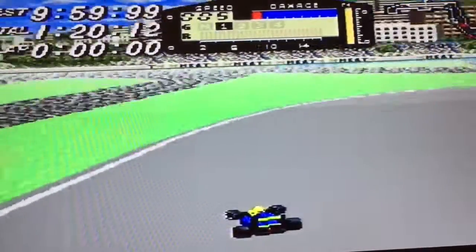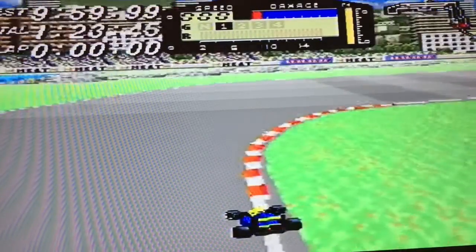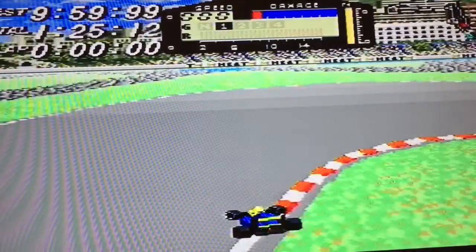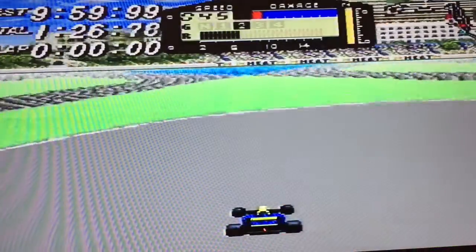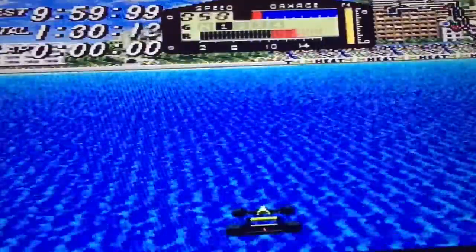This is a cheat I remember as a kid playing this game. Playing the Monaco track, maybe halfway around the course, there's a little gap here in the wall straight ahead. If you drive directly in the center, it'll let you onto the water.